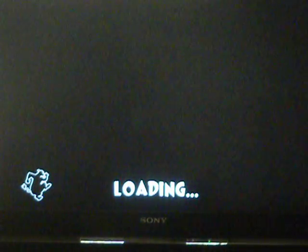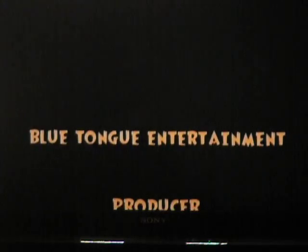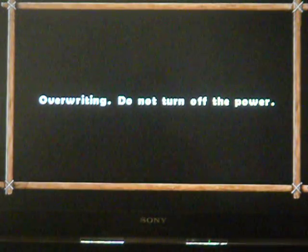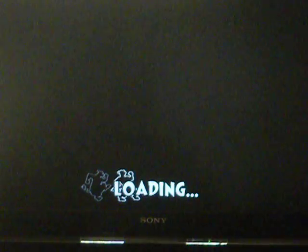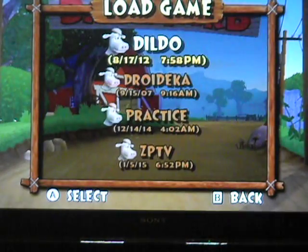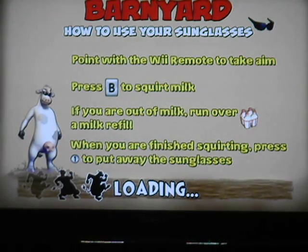So that was a short cutscene. We get the credits again — that's kind of funny actually. We're going to save; we don't need to watch those cutscenes again, we've already seen them once. 'You saved the farm. Come back and visit us whenever you like. Load your game to continue playing.' Because we are not quite done yet — we still need to tour the barn and plant the last milkweed. So let's head down to our file again and load it back up and tour our 100% completed barn.